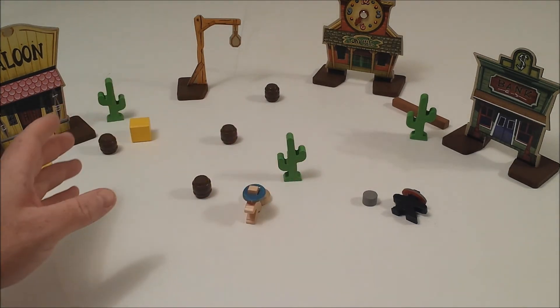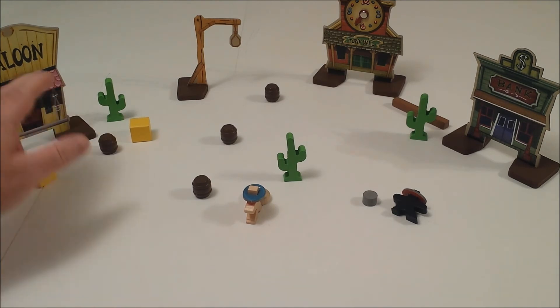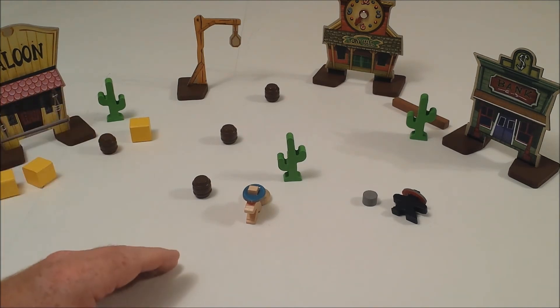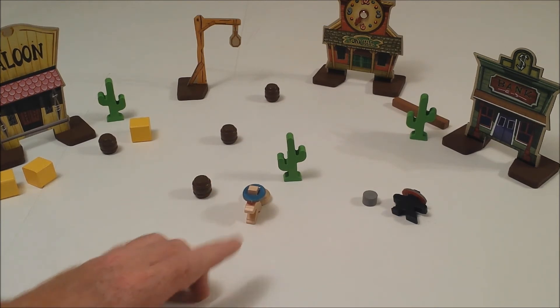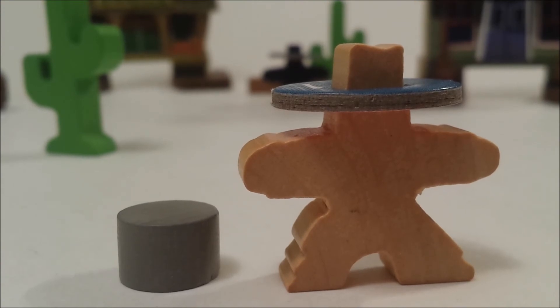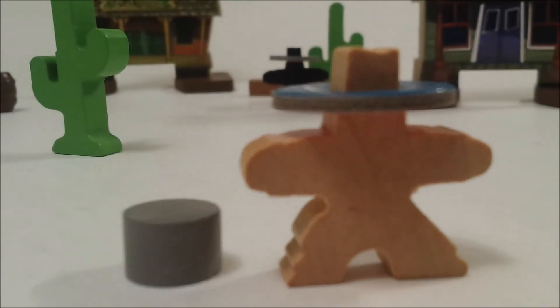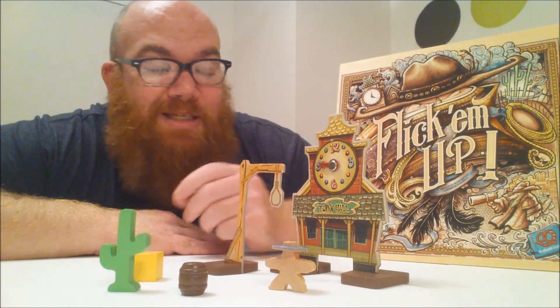Depending on the scenario, different rules will enact. There are rules for entering a building, shooting from a building, and there's even a shotgun you can get for a better shot at your opponents. Pete, I think it was time you were put down. And that, my friends, is Flick Em Up.